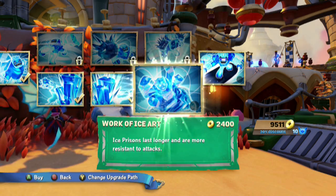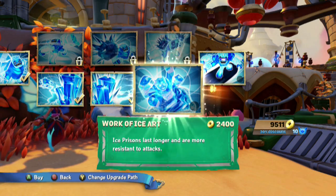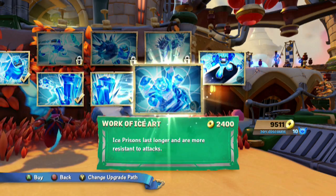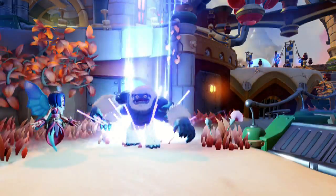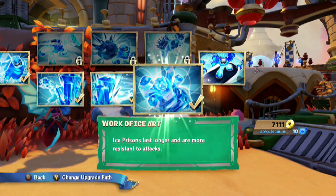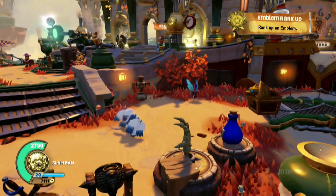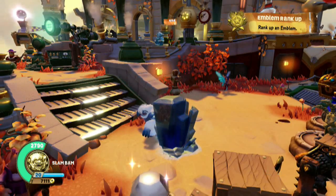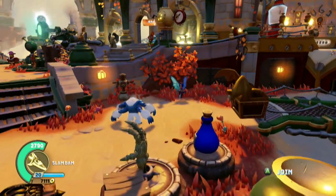Work of Ice Art is our final upgrade for Glacier Yeti — I always thought it was really neat. At $2,400 with our discount, Ice Prisons last longer and are more resistant to attacks. You might ask, what attacks? A Greeble that's not frozen can hit the Ice Prison and kind of free the other one. You know, there are consequences now, but that is the case.